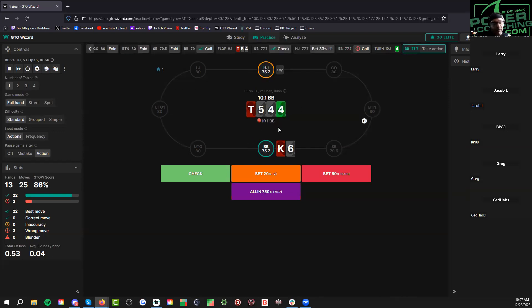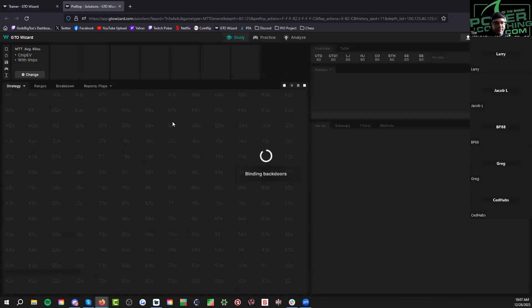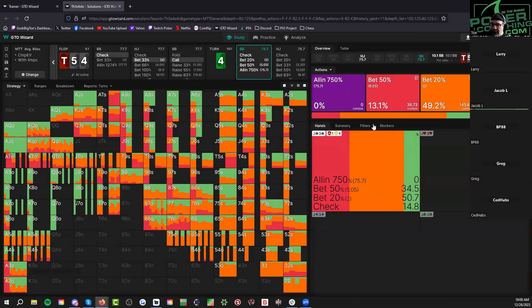Do we lead here, Jacob? I think I just check. Once he limped, he's probably limping fours, fives, sixes, sevens — stuff like that. I'd probably just check. We don't need protection. When we lead here, what's worse that's calling? It looks super sketchy — looks super strong all of a sudden. Check-call, check-raise. I think I just call here. Balance your folding range. Anyone out there check-raising? I'd raise really small, like 33.